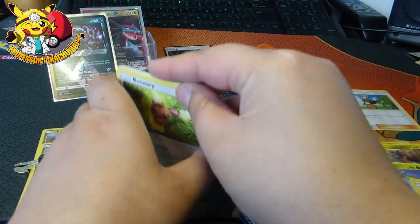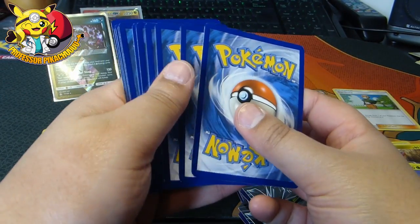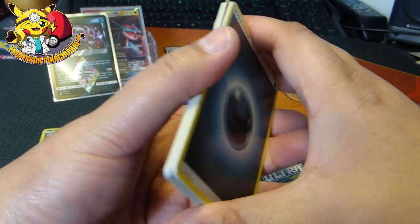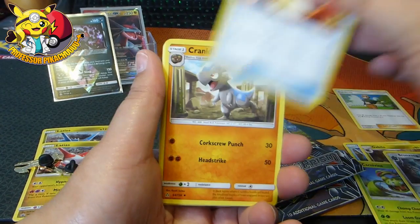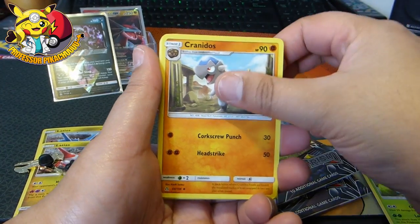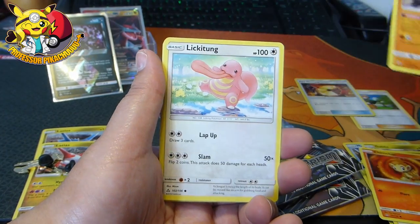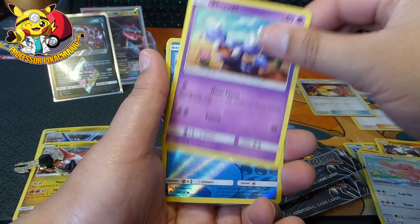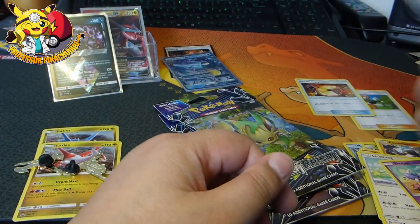Okay guys, here we are. Four packs. Bronzog, Fire Memory — let's just put the trainers aside. Buniri, Chimchar, Passimian, Lickitung, Scorpi, Sandshrew. And nothing.